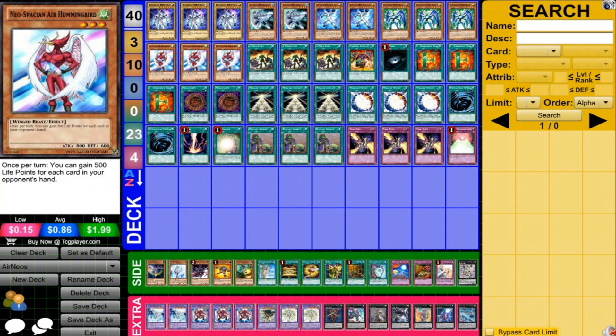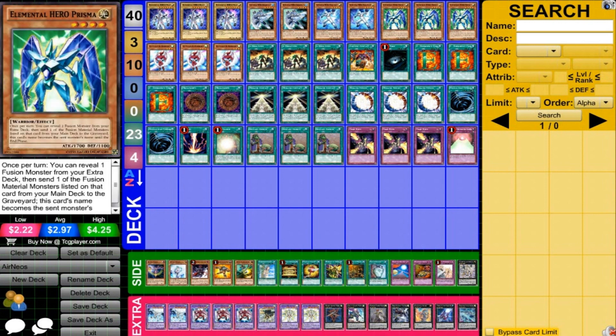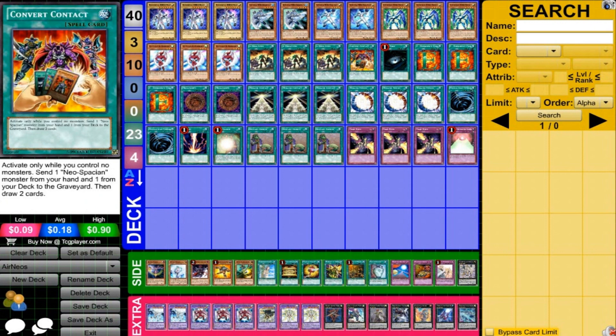Three Hummingbird — we need that to make Air Neos, very important. Three A Hero Lives, which is really great for this deck type. You cut your life points, bring out Prisma, activate its effect, so we can bring out Air Neos and have low life points, which is important for the deck. So a really important card. And then one Convert Contact — you could run one or more depending on how many Neospatians you're running. I like having one to give it some draw power and get Hummingbird to the graveyard.